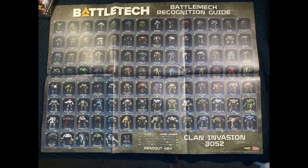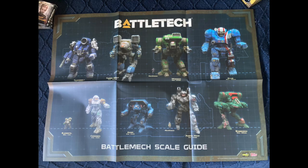And then here's the actual recognition guide. They said they were going to do it front and back, clan and inner sphere, but that's actually how it looks — it's got it all together. And then on the back of it is this scale guide.